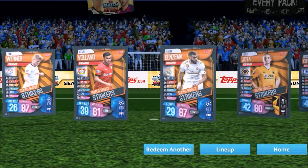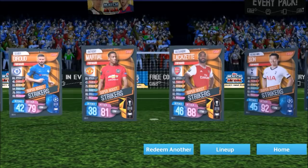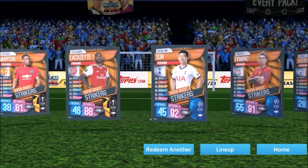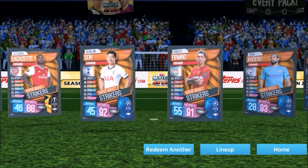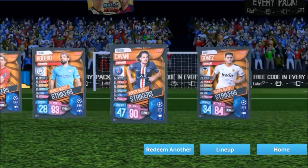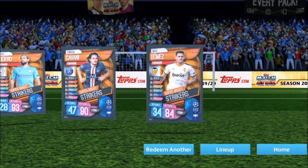Benzema at 11 million, Lacazette 11 million for 88 — nah, see better than that. 13 million for 92 — if you're under 92, 12 million for Firmino. 12 million for Cavani — not bad. And a Gomez at the end.